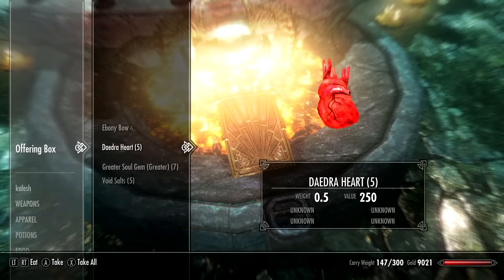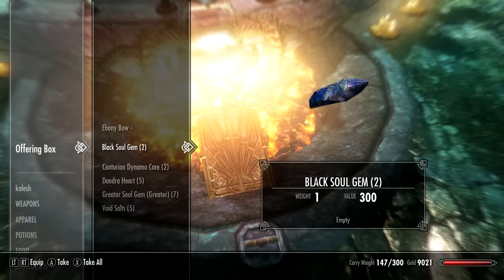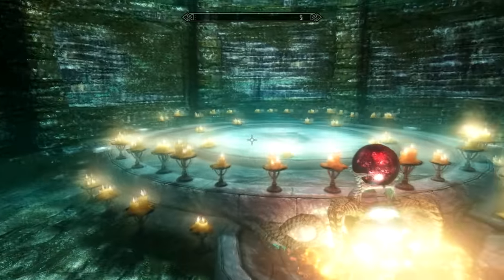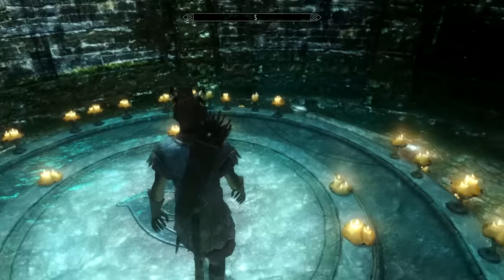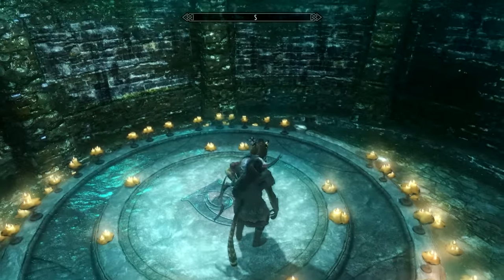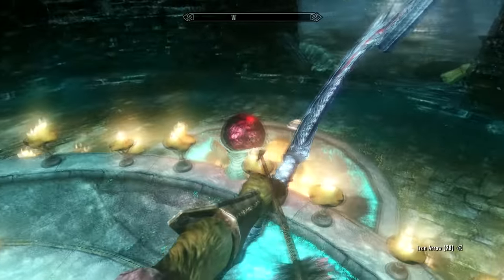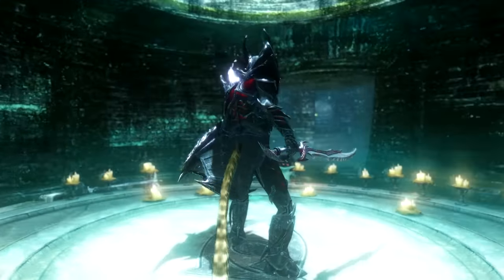For recipes three and four, I'll show you how to conjure an unenchanted piece of Daedric armor or weapon. All you need is: one Daedric Heart, one Centurion Dynamo Core, and one Black Soul Gem (empty or filled). These items are rather rare, but you can find locations in the description below. You must then also put either an ebony armor piece or ebony weapon inside - so for example, if you want a Daedric bow, put an ebony bow into the offering box and pull the lever. In my opinion, it's much better to get the enchanted versions, as this recipe takes a lot longer to put together.